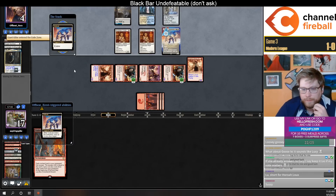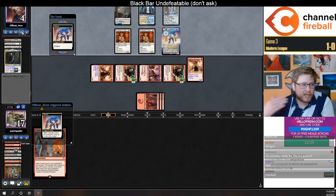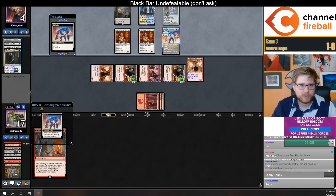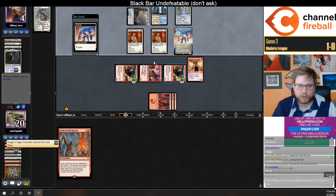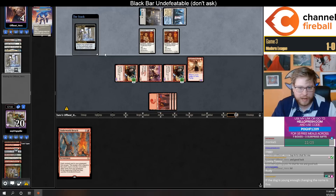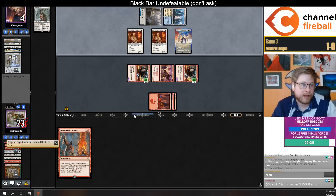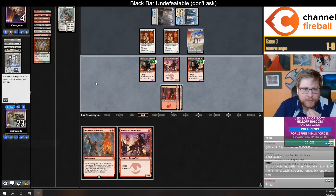Solitude pitch Giant Killer, and then they can Voyager Staff to Solitude to get rid of both my Channelers. They're super dead — how are we just crushing this game? How are we crushing a game where my opponent went turn one Sentinel, turn two double Forge-Tender, turn three Lavinia, has already Solituded once, and is Solitude flickering Solitude?